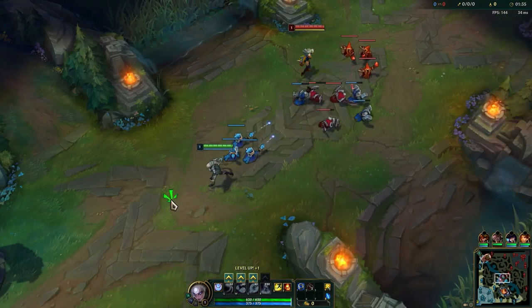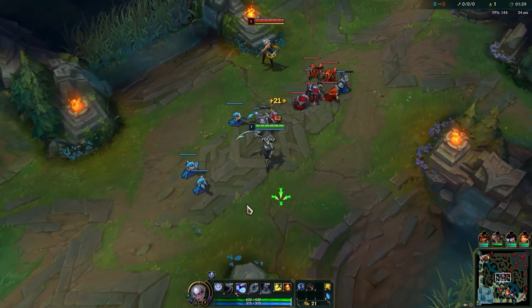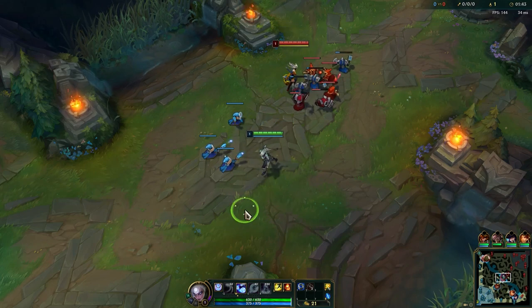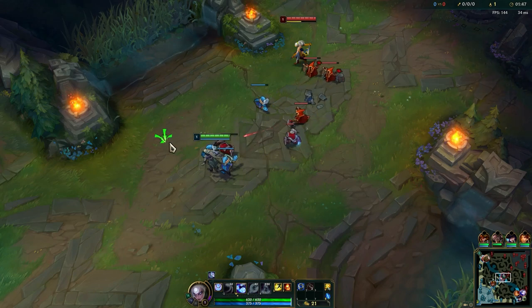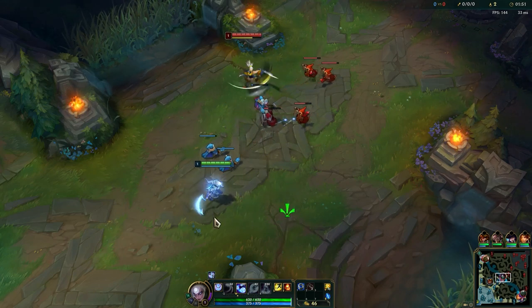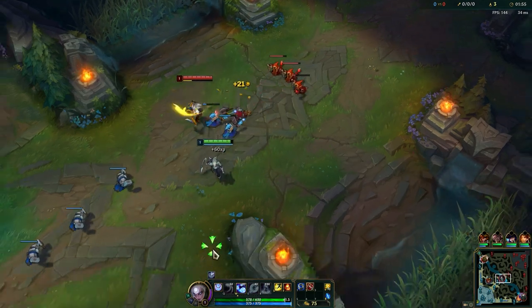At level one you can start with either your Q or your W depending on the matchup. Against melee champs you want to start with your W, your shield first, because it allows you to farm minions without getting poked too much. Against ranged ones you can just stay back and skill your Q, because then you can just last hit when the minions are low enough HP.